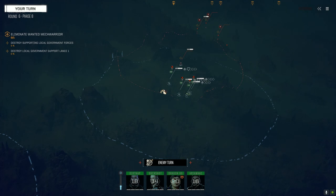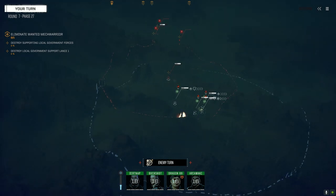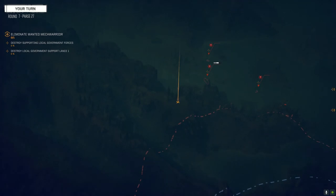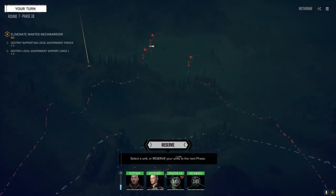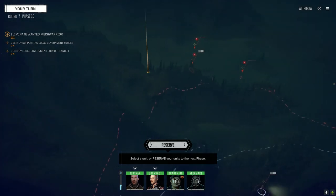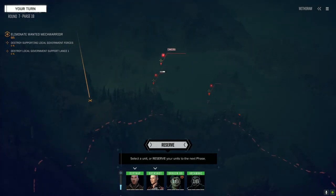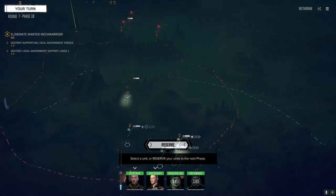It'd be nice if we can pick up that rack early on — I would replace that Ultra 10 with that rack in a second. It's a Rack 2 and has range for sure. We're going to try and punch through the Urban Mech's left side. Someone was running their MASC system a little too long I think. We've got a Locust — 25-ton fire truck, dead meat on wheels.